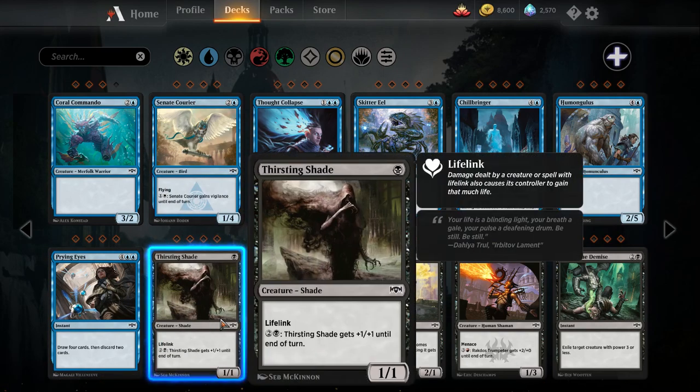Moving on to black. Thirsting Shade — one black mana one-one shade with lifelink. The shade ability is to pay mana to pump it, but this shade is the most expensive we've seen in a long time — you have to pay a black and two colorless, three total, to give it plus one plus one until end of turn. That is a steep price to turn it into a two-two. However, it is a one-mana one-one lifelink. Lifelink is one of the more powerful keywords in Standard Pauper, so I feel like this card is close to being good enough to see play.